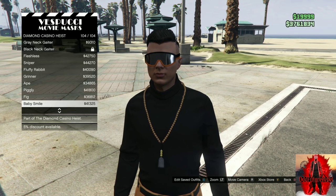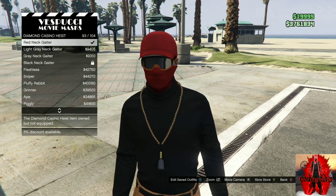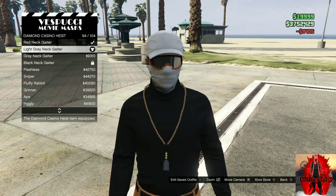Make your way over to the mask store. Once you're there, go over to the diamond casino heist section. You will need to purchase the light gray neck and save this as an outfit. Make sure it's on light gray neck, save this as an outfit, and now you should have this cool orange tryhard outfit.